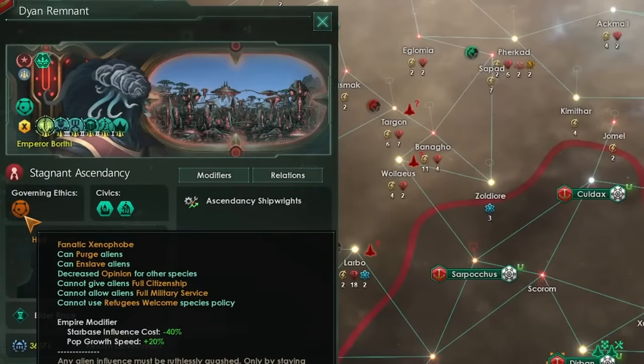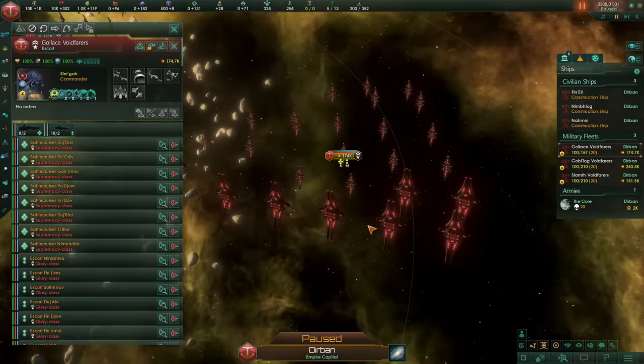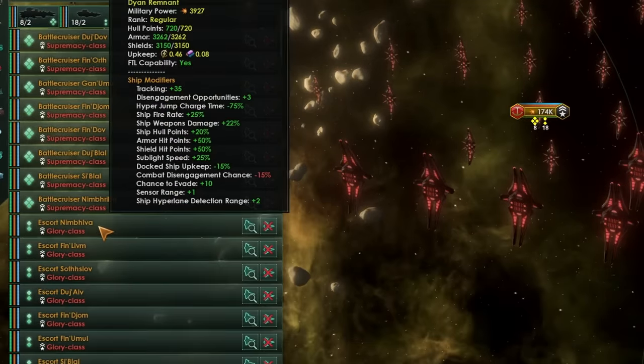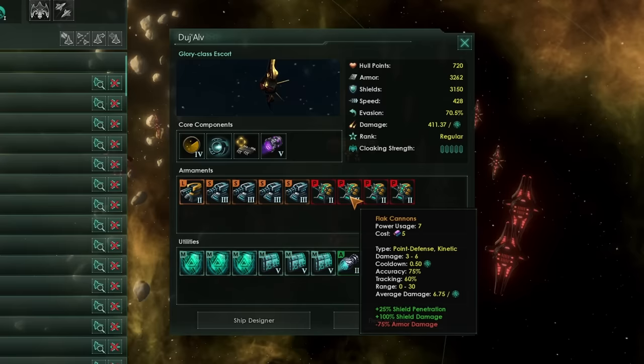Let's start off by looking at the weapons and defenses of each of the Fallen Empires. The xenophobic Fallen Empire are quite aggressive — if you settle any worlds adjacent to their space, they will attack you very quickly. All Fallen Empire fleets are comprised of two classes of ship: the first is a battleship-style ship, the Battle Cruiser, and the second is a destroyer-style ship, the Escort. The xenophobic Fallen Empire focuses primarily on kinetic-type weaponry, so if you're going to build defenses, armor is preferred here.